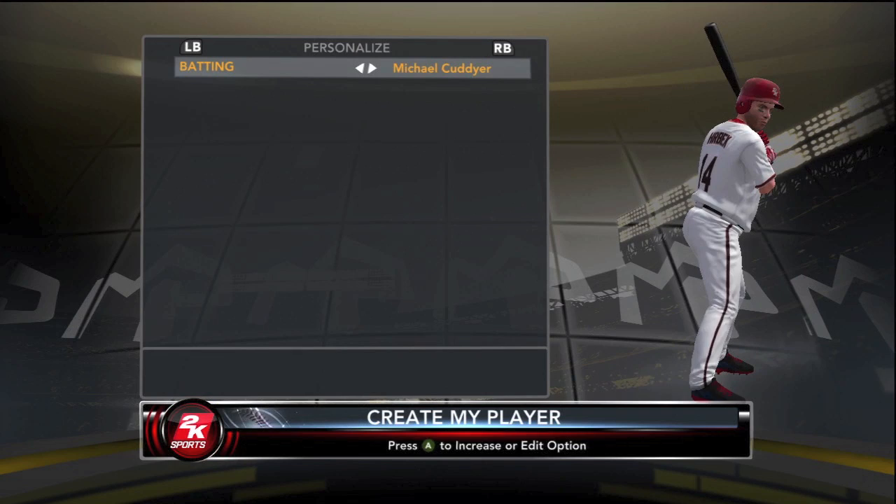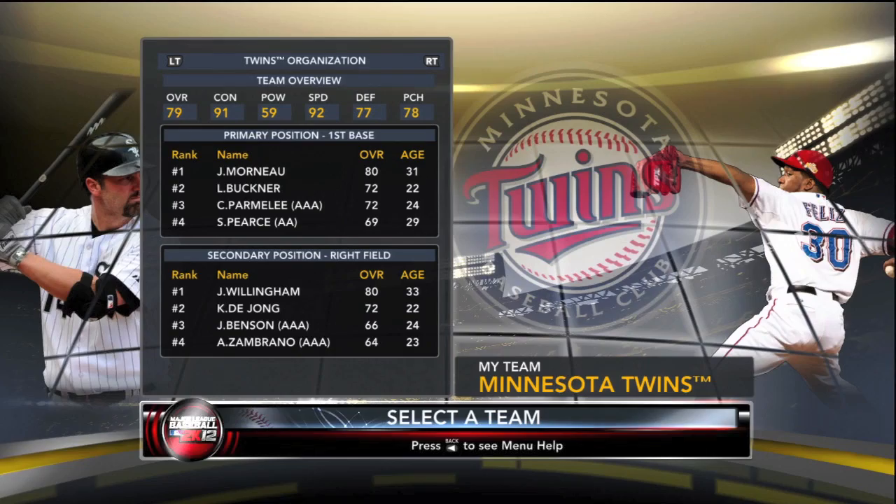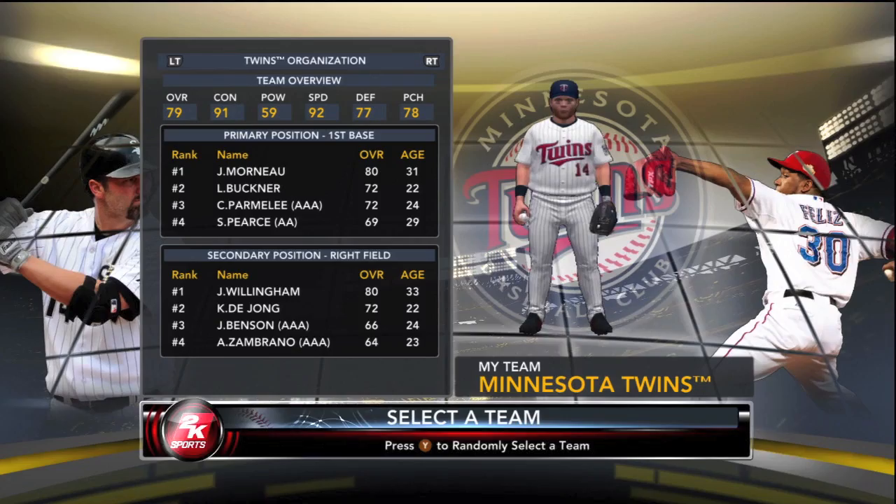Great memories of Kent Hrbek in a Twins uniform, so I'm recreating him 30 years later. I can't make him born in 1960 — that would make him 51 years old — so I'm making him born in 1990 on the same birth date. It's just Kent Hrbek reincarnated 30 years later, and of course he's going to be in the Twins organization.